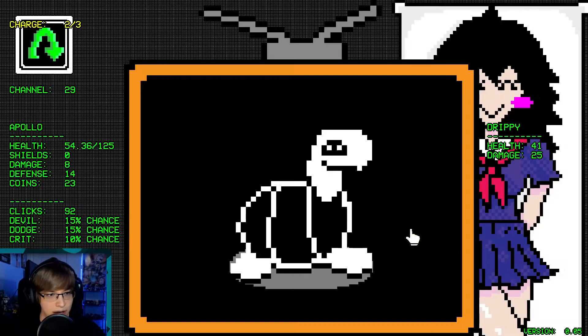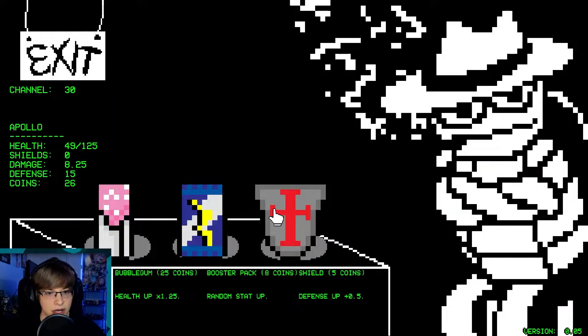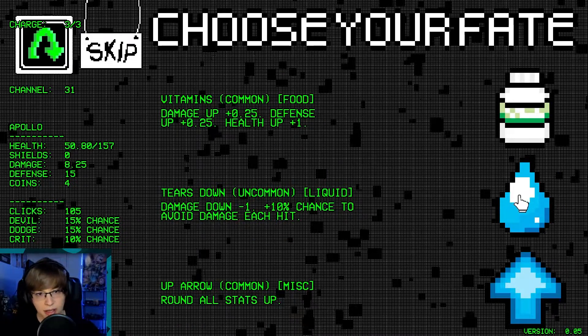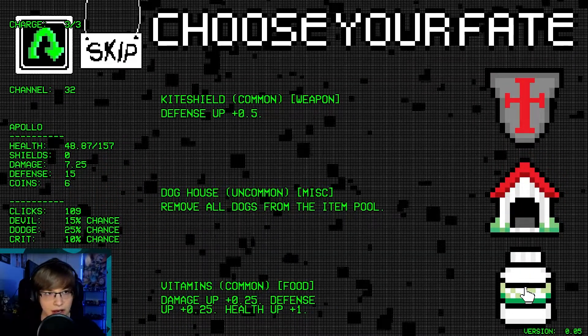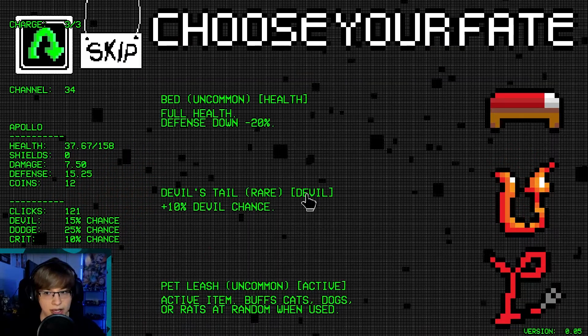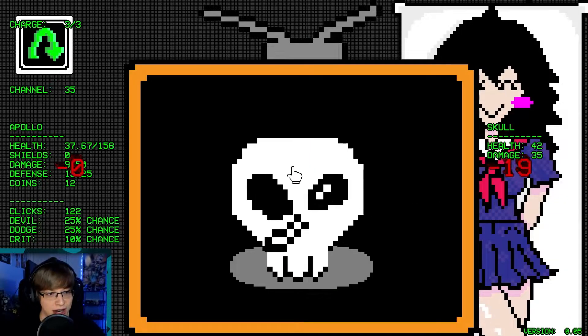Come on, two defense — I want it. We didn't get anything. Tank is solid here — oh, we can buy health up. Let's just do that. I want devil chance — I want to be getting as many devil deals as we possibly can. Another tier down. We got a 25% dodge chance. Vitamins are decent. There's the dog — okay, we're going to take the dog because I think we want to slowly commit to that. Devil chance — which is going to give us two damage there. We're at 25% devil chance.